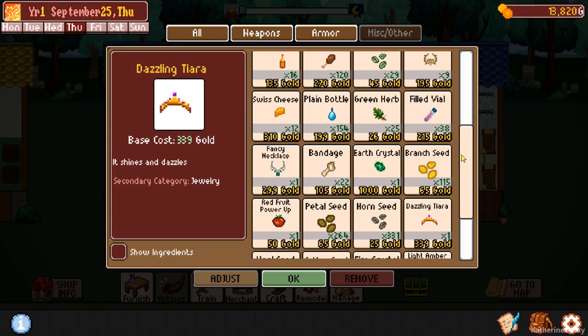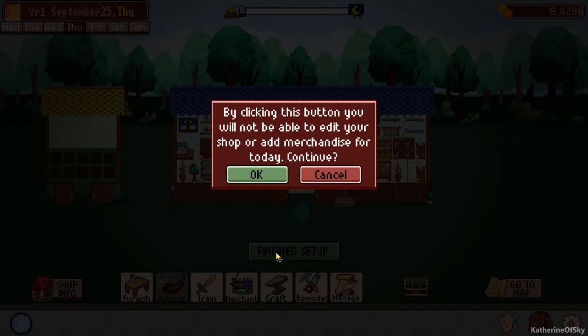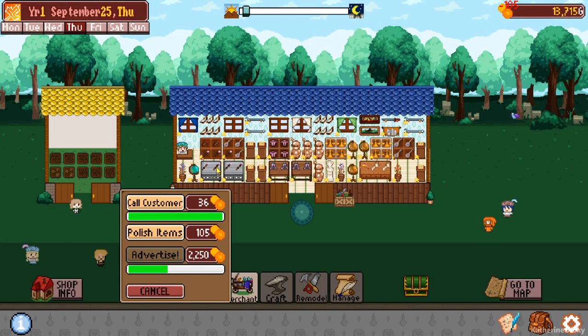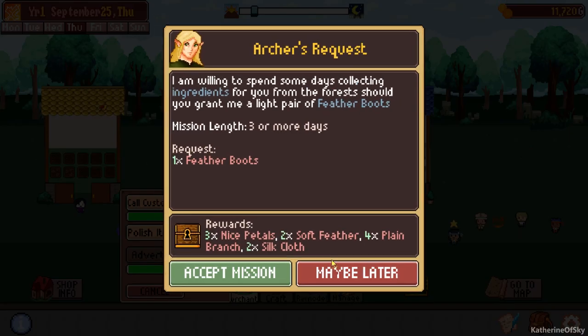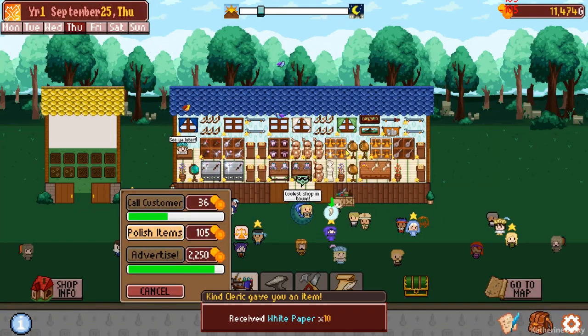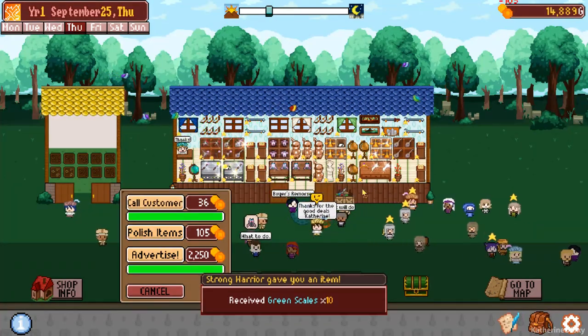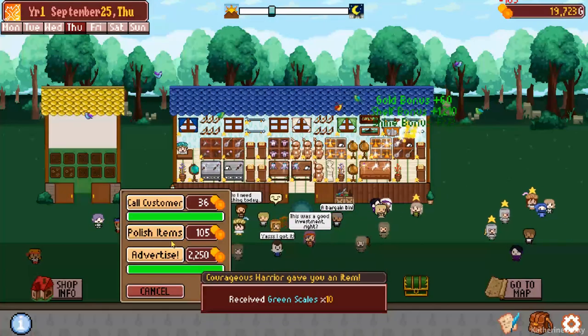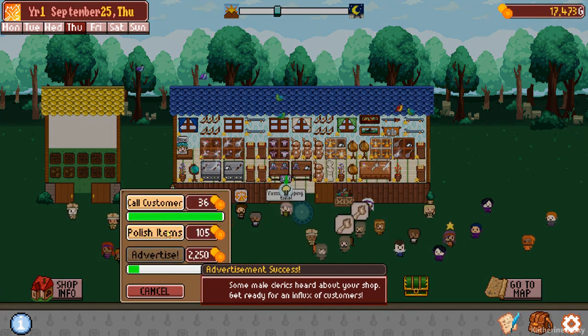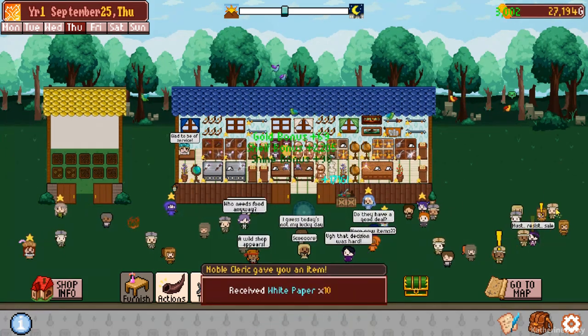Let's finish the setup. Actions: polish the items first — gives a really nice bonus. I'm especially keen on getting items we cannot grow, like those scales — that was really important. Come on — call customers, let's go.